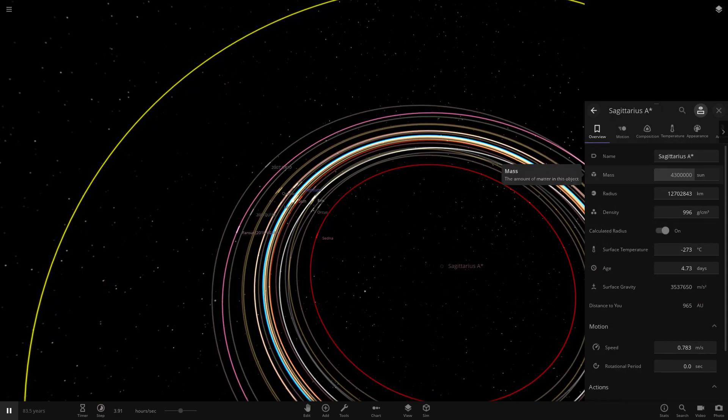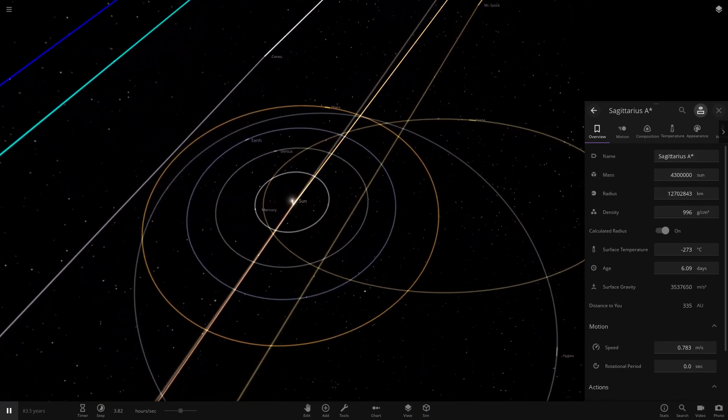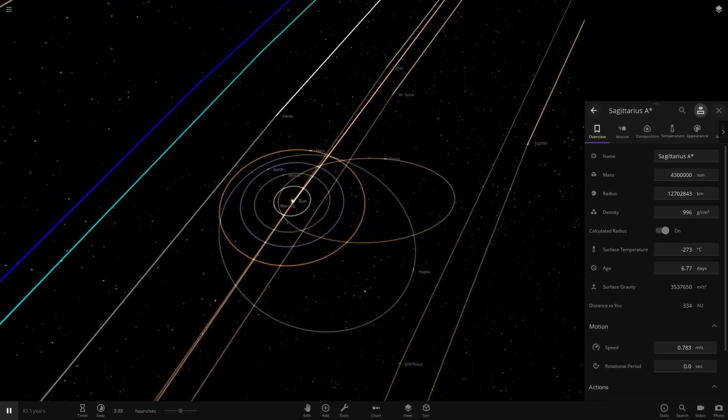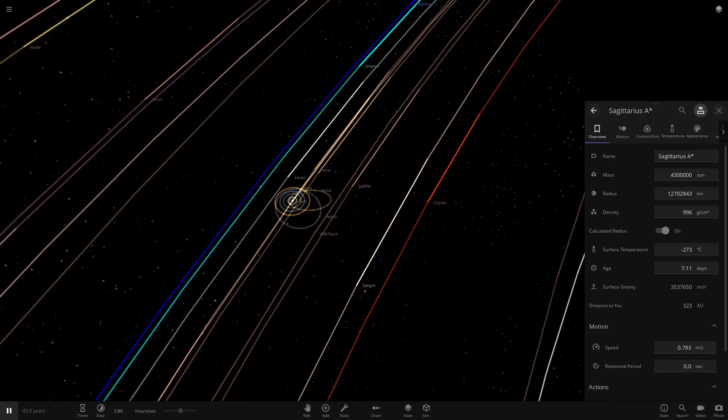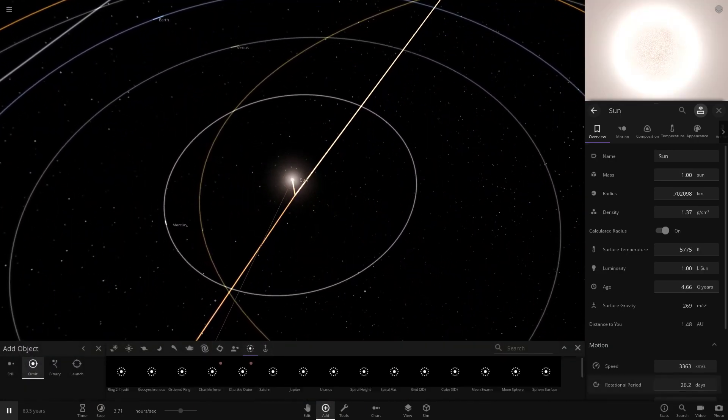Even objects like Ceres, which is basically in the inner solar system in the asteroid belt, have been torn away from the sun's gravity just because of how powerful this black hole is. Look how many solar masses it contains — that's quite a lot more than our sun. So even though it's at Planet 9's distance, that massive presence is still going to rip objects away from the sun, even as close as Ceres. I reckon Mars may fall off the hook at some point. Let's add the asteroid belt in, and the Kuiper belt as well before we begin.